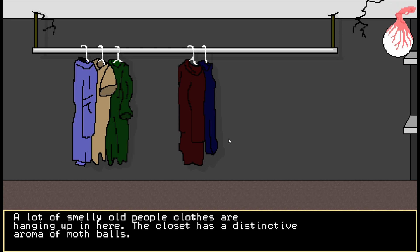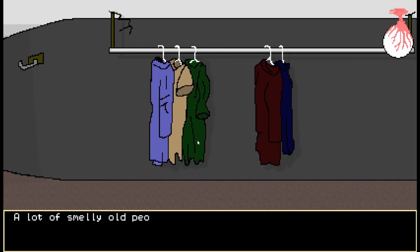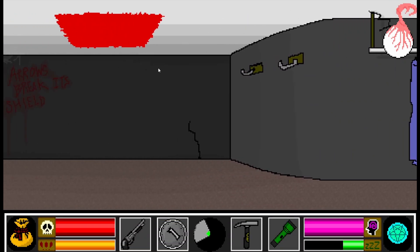A lot of smelly old people clothes are hanging up in here. Closet - a distinct aroma of mothballs. Old people have a smell, or at least some do. And it's that old people smell - I'm sure something could be scientifically explained as to why it is or what the smell actually is. My grandma's house had it. My grandma had the old person's smell. I love my grandma to death - rest in peace. But she had that smell. You know that smell when you walk into a room - 'oh, an old person lives here.'